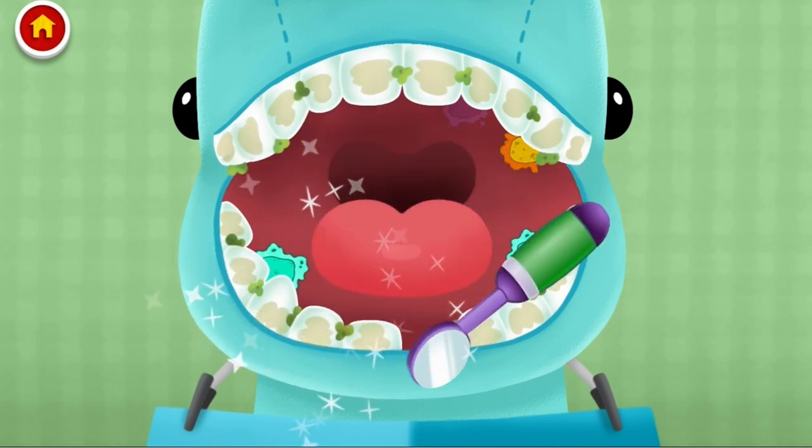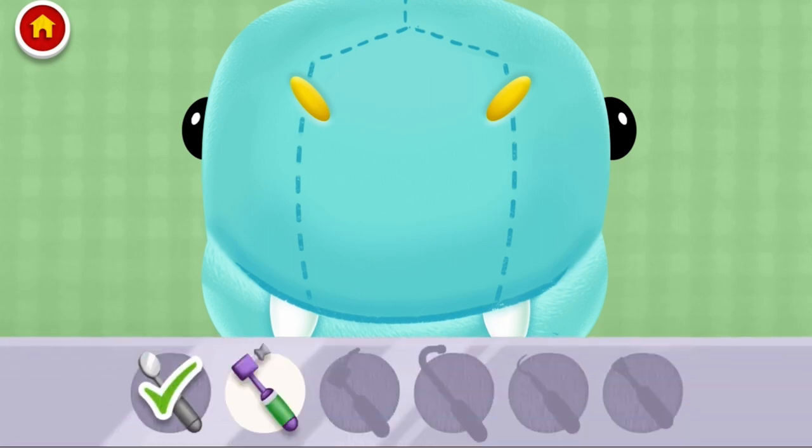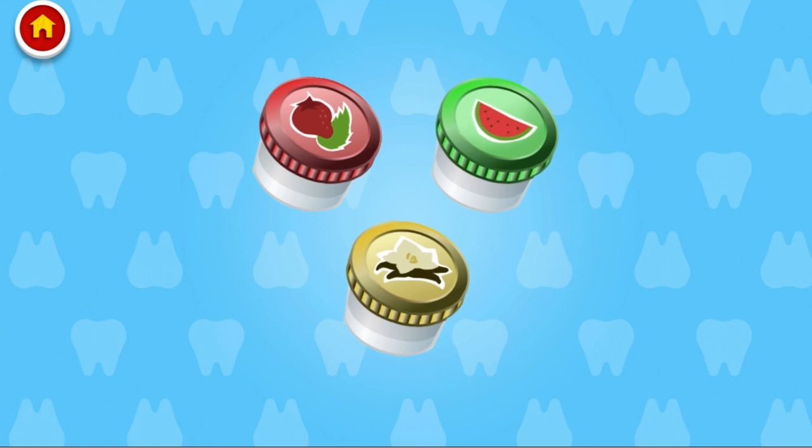One more. Another one. Now to brush. Choose a toothpaste flavor. Berry-stripe mint. Nice choice, neighbor.